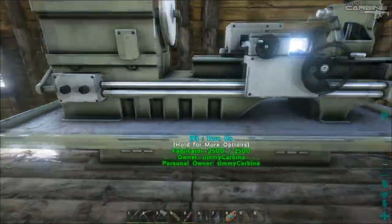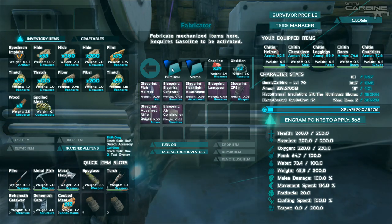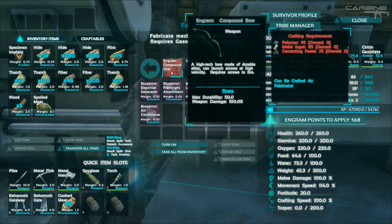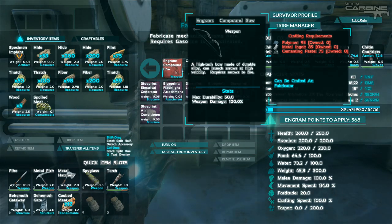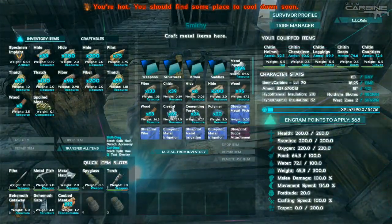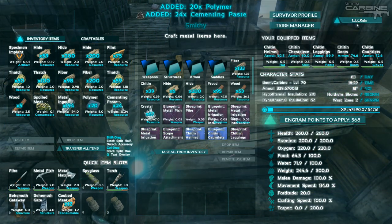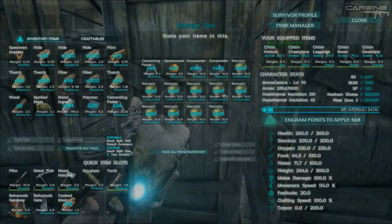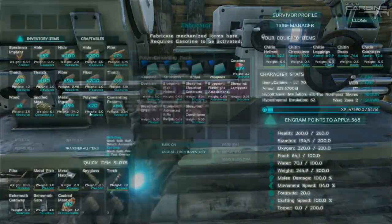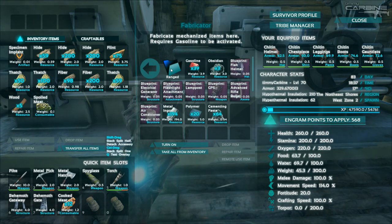Let's go over to our fabricator. Weapons, primitive. So what do we need? We need 95 polymer, 85 metal ingots and 75 cementing paste. Let's take all that and the polymer, take the cementing paste. I should have some more cementing paste in here. Metal, polymer, weapons, primitive ranged.